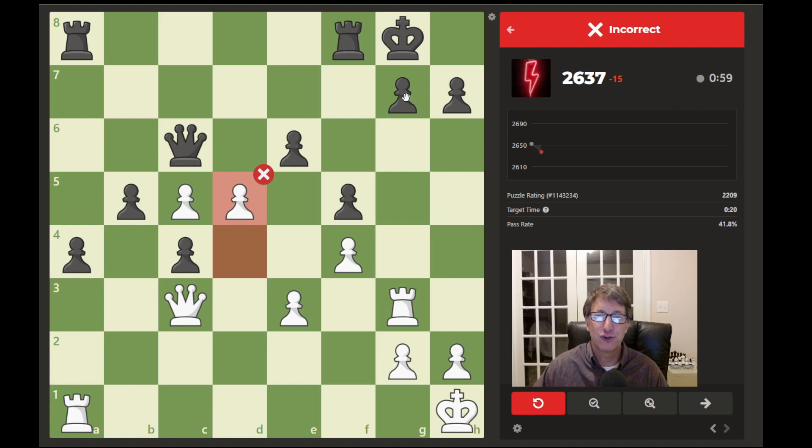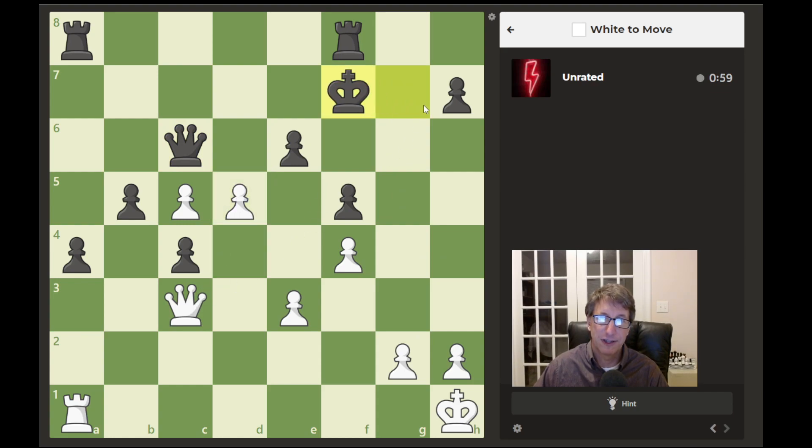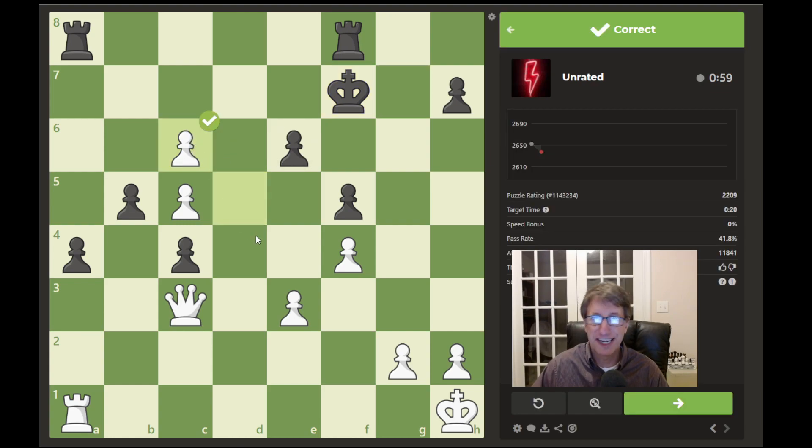First we have to capture with the rook and then attack the queen with a check. I definitely jumped the gun on that one. You have to attack first — move the pawn so the queen can check, and then take the queen. I should have sat on my hands and looked for a better move. Hopefully you found that and did better than I did.